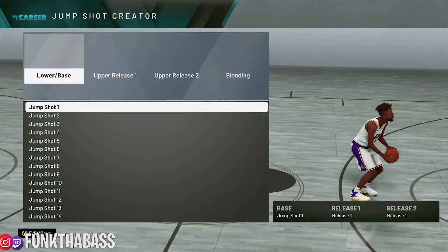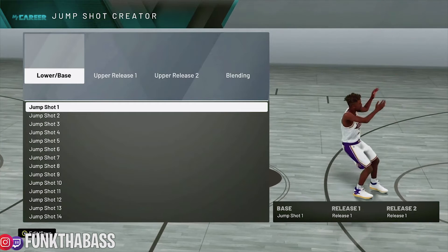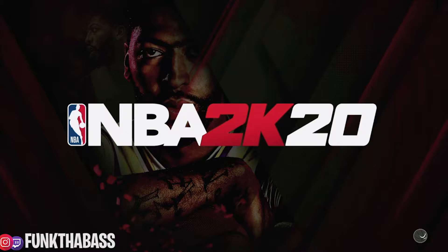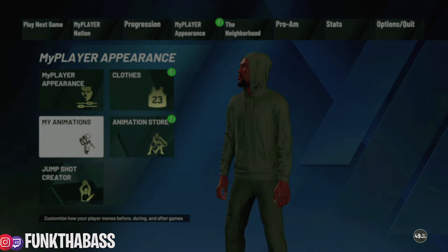What's good YouTube, it's your boy Funk. Real quick video — recently on patch 8, all jump shots have been removed from your player. That's more so the problem: the jump shots that came when you started the game. Let me kind of explain why the jump shot is not sticking to the player.